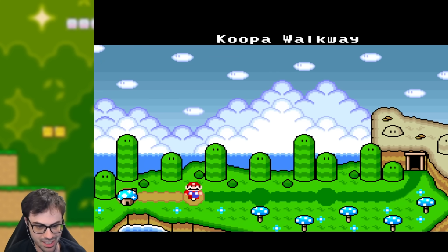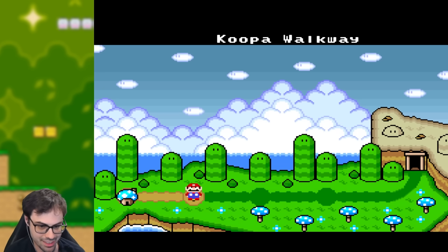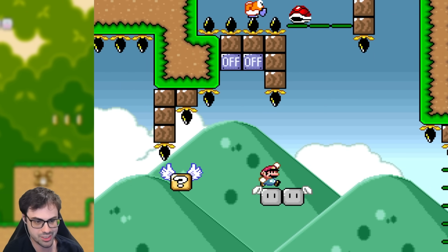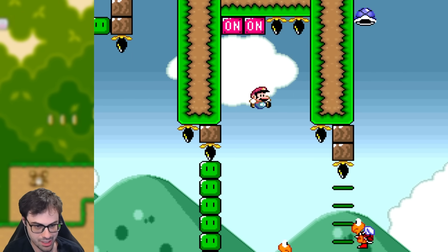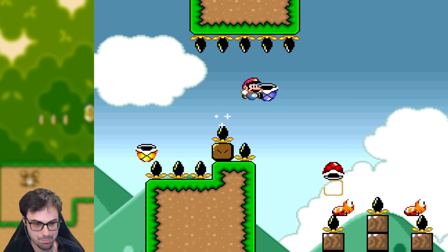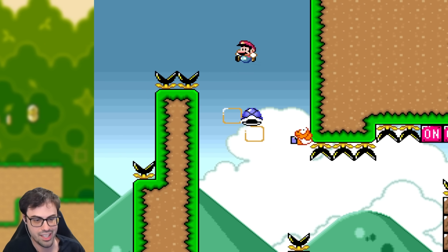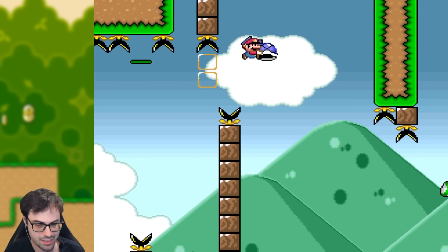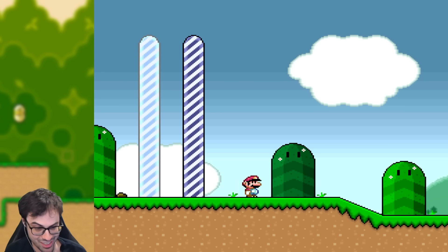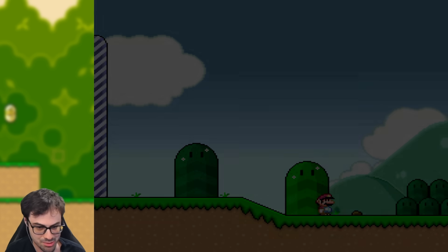I absolutely love the custom art and graphics possible in Super Mario World ROM hacks. Look at this beautiful overworld that Noviso made. This is the first level, Koopa Walkway. This level is mostly all stuff from Vanilla Super Mario World, just put together in really awesome ways. There's going to be lots and lots of shells used in really creative ways. A lot of Kaiser hacks have a tradition of being simple in the beginning as a nice warm-up, and that's exactly what this level is. If you only saw this level, you'd have no idea of the horrors and wonders that await in this ROM hack.